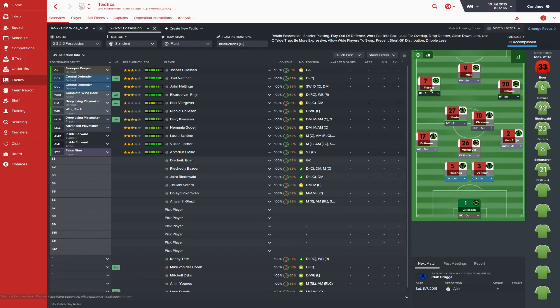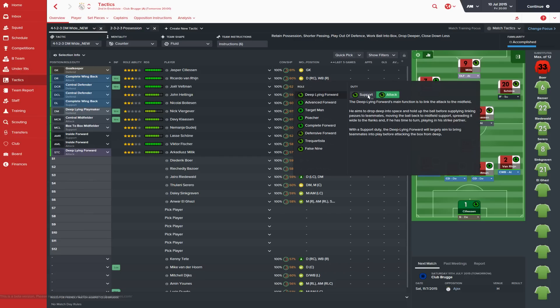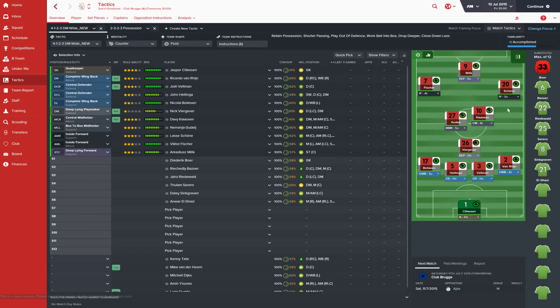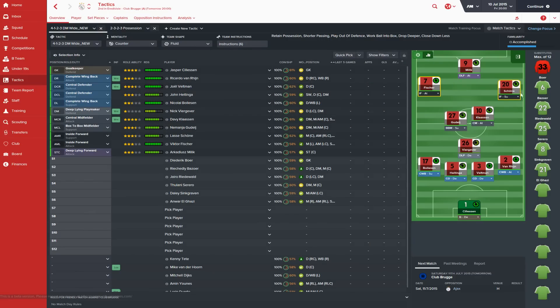You can see all the roles set up there — pretty stock standard, nothing too controversial. The big controversial point with the 4-3-3 tactic is the deep-lying forward. I'm not 100% convinced it's the right role or duty. I'm thinking potentially a false 9 might be better depending on who we play there. If we're on support duty we may not have enough runners into the box, which is why I've initially gone with the deep-lying forward on attack duty — to get a bit more movement between the lines and variety in our attacks. That's the initial tactics, and there are also player instructions we'll deal with as they become important.